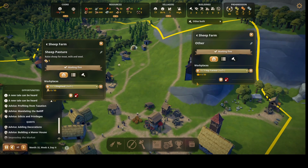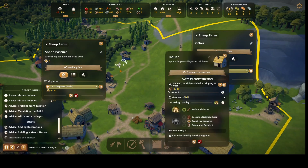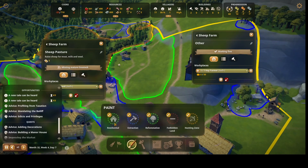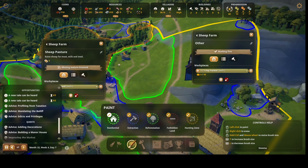There's a hay farmer assigned. Now what is that other building? They're building a house right next to the sheep farm — what are they doing? I forgot I still had that residential zone active. I need to remove residential from this area — that just messed everything up.